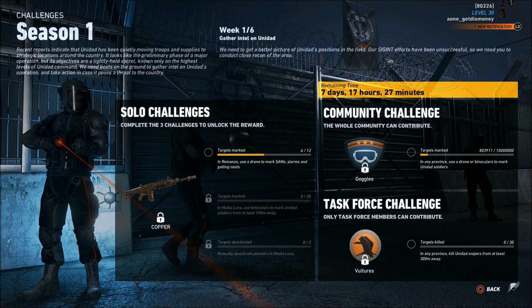The first challenge is going to be in the Romanzo province. In order to complete this one, you're going to have to use a drone to mark at least 12 SAM launchers, alarms, and Gatling nests. I'm going to show you a real easy way to complete that here in a second. Once you complete that challenge, the next challenge will unlock.